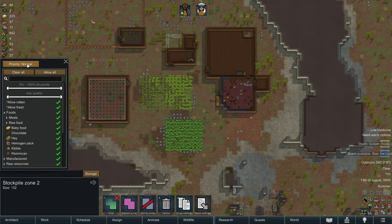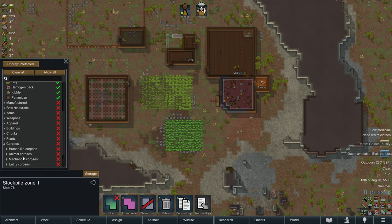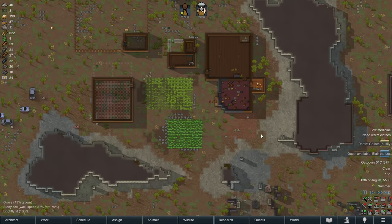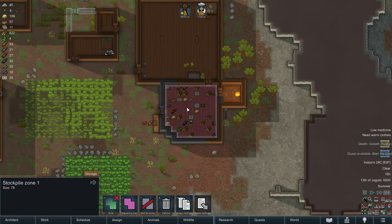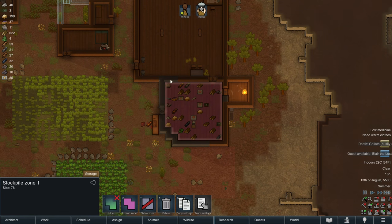We're going to create a stockpile zone in here with everything allowed, except here we're going to have priority preferred for food — we don't want corpses in there, but animal corpses are fine as long as they're fresh. The outside zone is priority normal so we can allow animal corpses there too. Just in case they're rotting we can move them outside. Fresh animal corpses inside will spoil a little slower. This is now hopefully going to be a specialized pantry once we get everything hauled over. We can build shelves in our pantry once we unlock furniture.